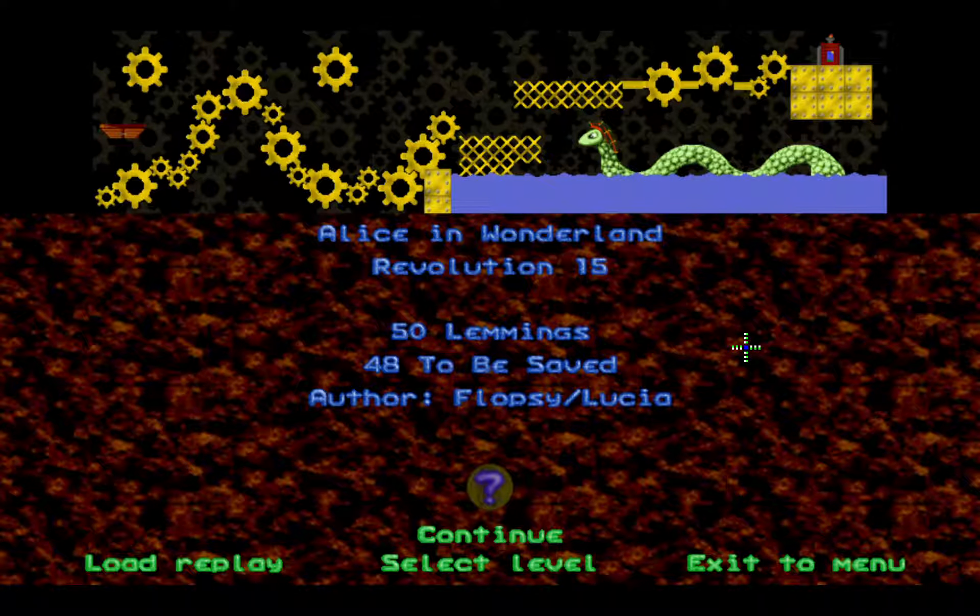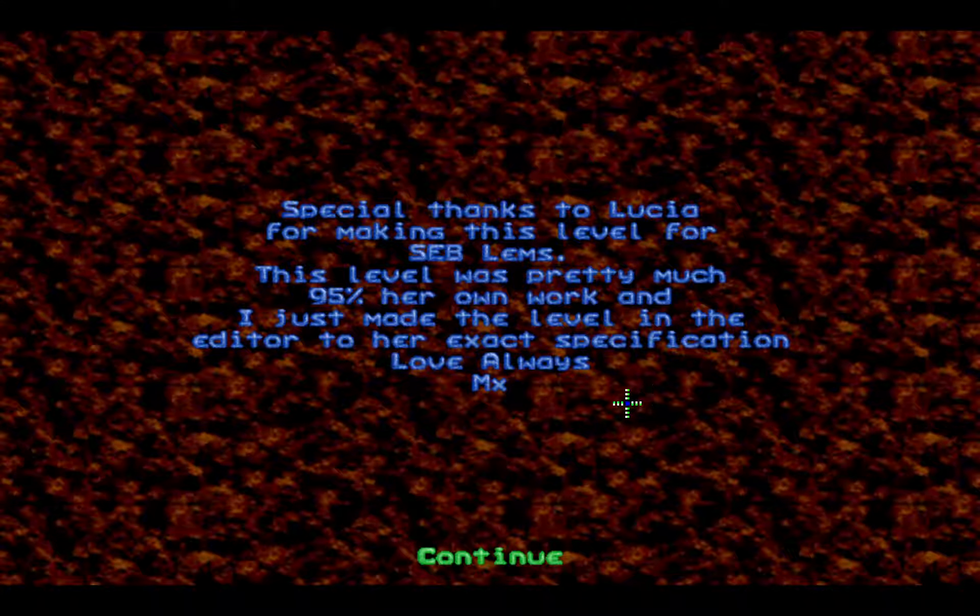Next one: Revolution 15, Alice in Wonderland. 15 lemmings, 48 to be saved. Flopsy slash Lucia — I'm wondering if this is the level that Flopsy was referring to that Lucia made. Special thanks to Lucia for making this level for Sublims. This level was pretty much 95% her own work, and he just made the level in the editor to her exact specification.